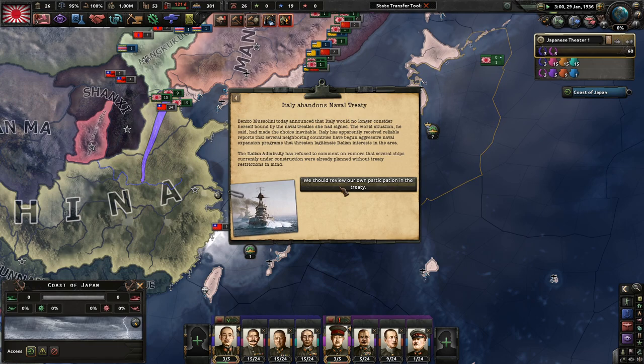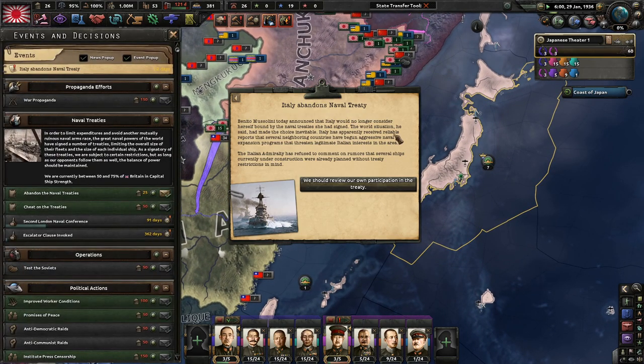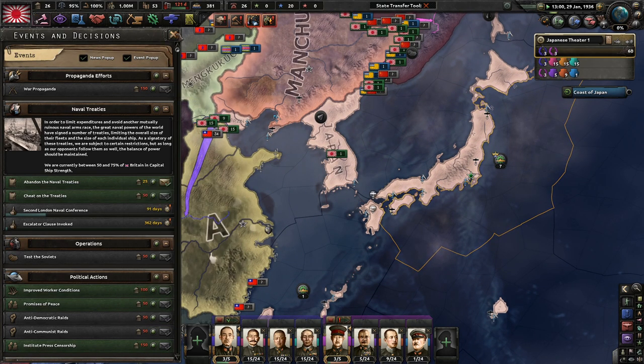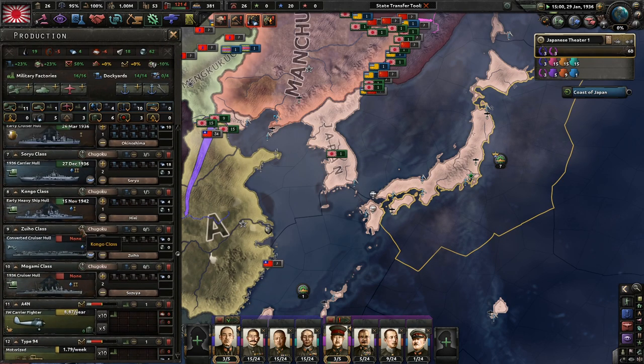Italy abandons the Naval Treaty. Mussolini announced that Italy would no longer consider herself bound by the Naval Treaties — the world's situation has made the choices inevitable. Italy had reportedly already received reliable reports that neighboring countries began aggressive naval expansion programs threatening Italian interests. The Italian Admiralty refused to comment on rumors that ships under construction were already planned without treaty restrictions in mind. We should review our own situation.